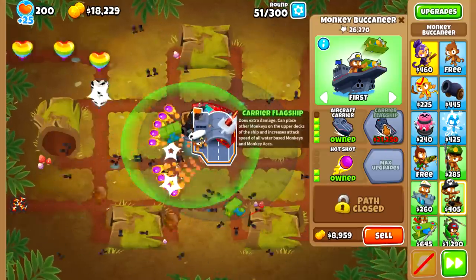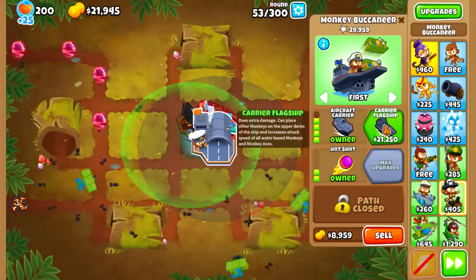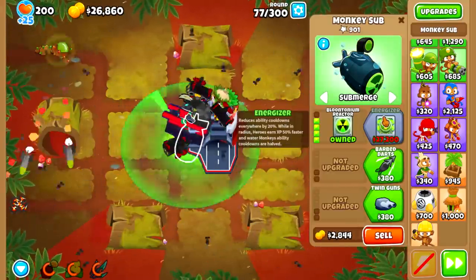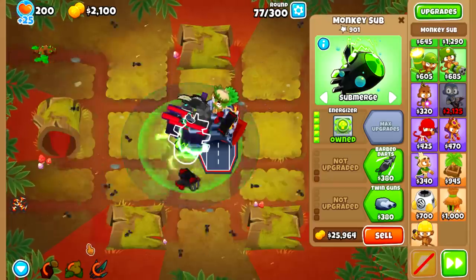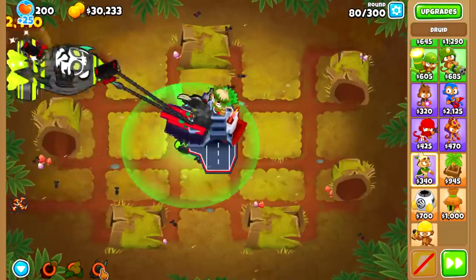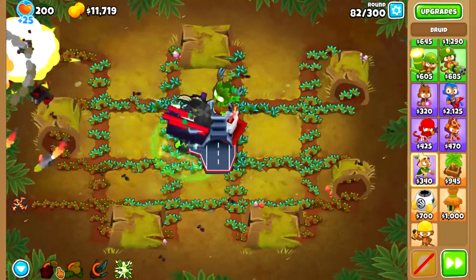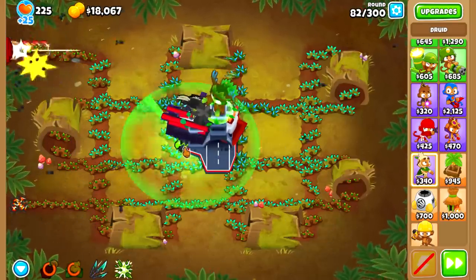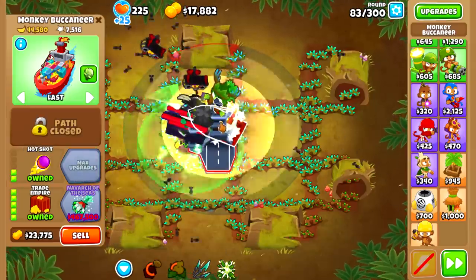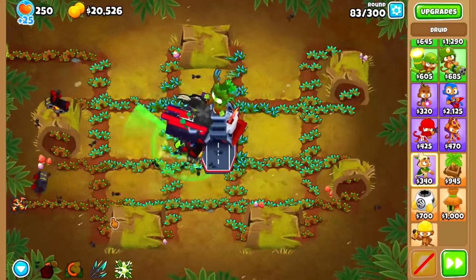It allows us to create a lot more variations on the setups and makes us think more about the strategy without making it too easy or ruining the challenge, since we're still very limited on space. For this challenge, we're going to go with Isealy as our hero, and we started the game by getting one of each boat path, starting with the bottom path tier 5 to get our farming going. We also got a top path sub to decamo and reduce ability cooldowns. Next, we got the carrier flagship, and we won't place Isealy yet because we want to use both spots for towers that will increase our income. We'll get an elite sniper, and then after getting our pirate lord and energizer, we'll upgrade the jungle bounty to the spirit of the forest. The pirate lord's hook-in ability gives 100% extra cash for every blimp hooked in, so we will use it as much as we can, which is a lot, since the energizer lowers the ability cooldown for water towers by 50% compared to 20% for land towers.